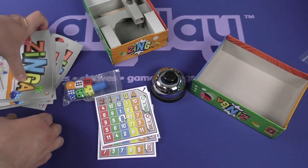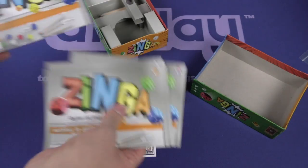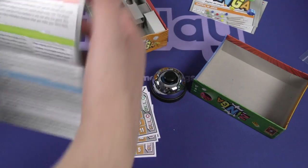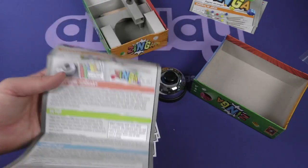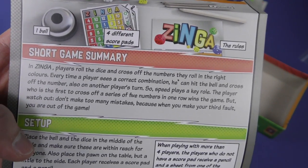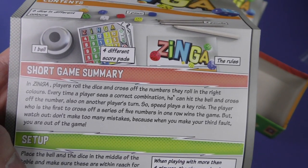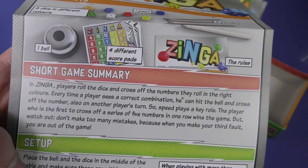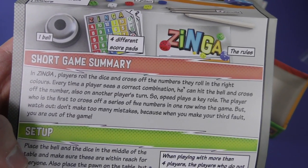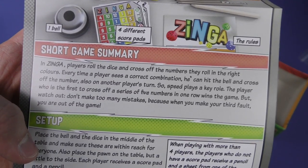So let's take a look at the rules here. Lots of languages. N for English. Short game summary — I'm all about that. In Zynga, players roll the dice and cross off the numbers they roll in the right colors. Every time a player sees a correct combination, he can hit the bell and cross off the number, also on another player's turn. So speed plays a key role. The player who is the first to cross off a series of five numbers in a row wins the game.